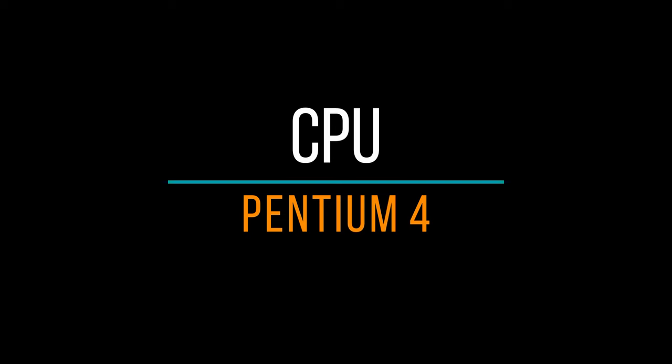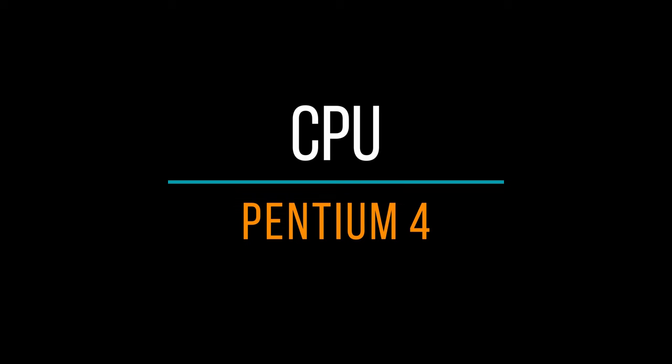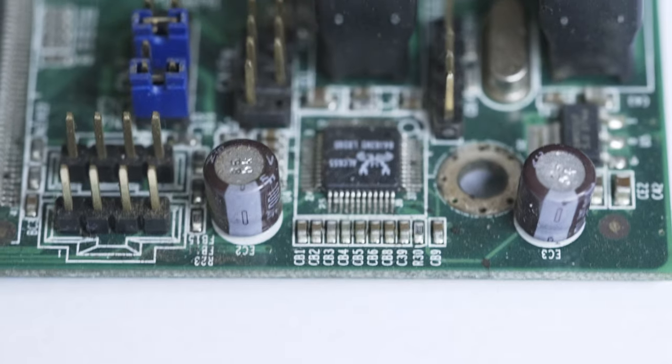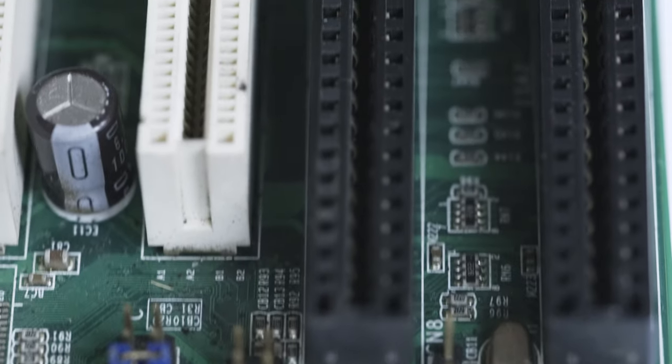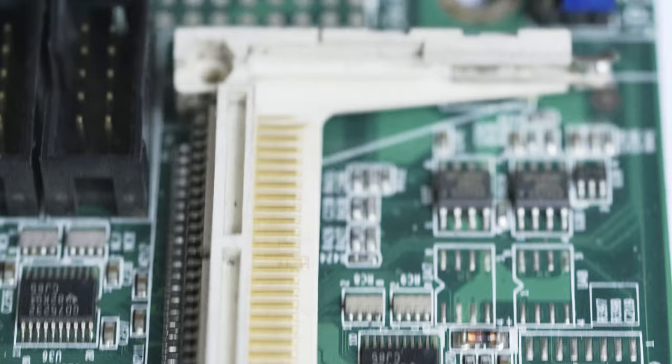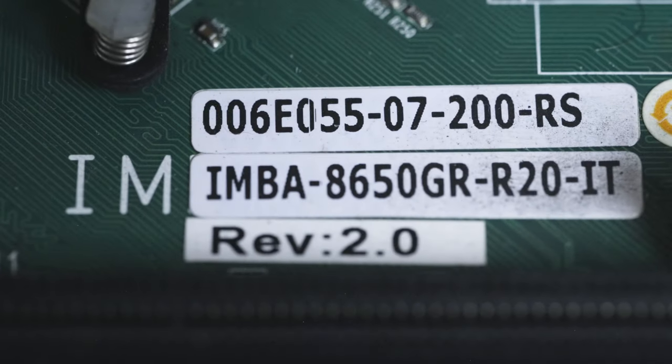Let's start with the CPU. Most of the time I use this — it's a Socket 478 motherboard for Pentium 4. It's the last system that can use ISA slots with direct memory access, which is essential for ISA sound cards and some other ISA peripherals. It's the fastest system you can get. Fastest, however, doesn't necessarily mean best.